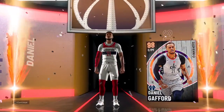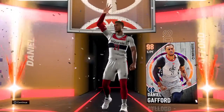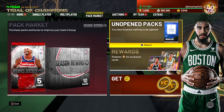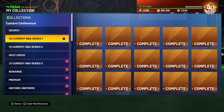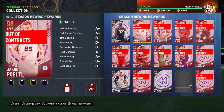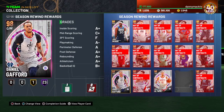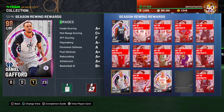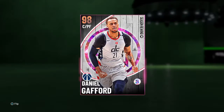Welcome to the crew! We see you up in the building. Season Rewind — there you go. So you just got 23 Hall of Fame and one gold badge. Wow, 24 badges for a galaxy opal? That's crazy.